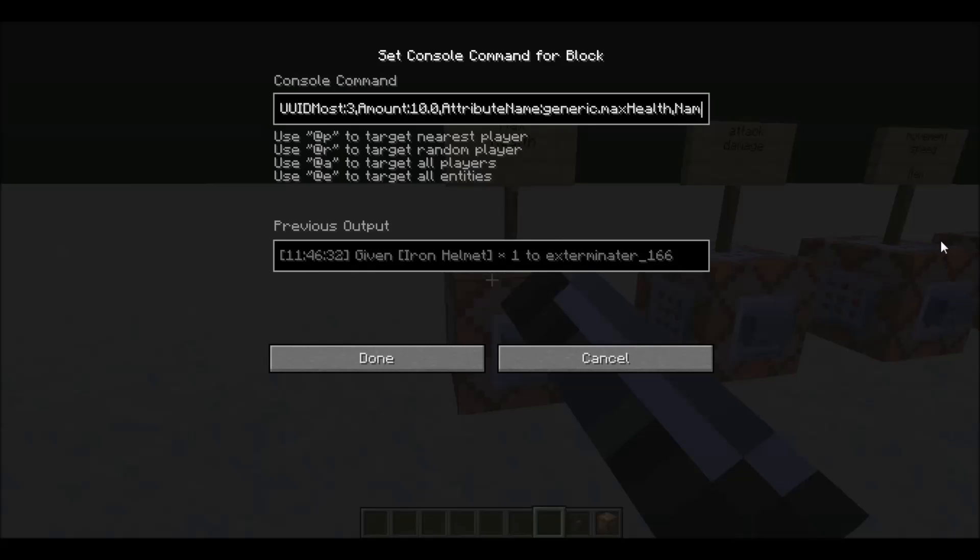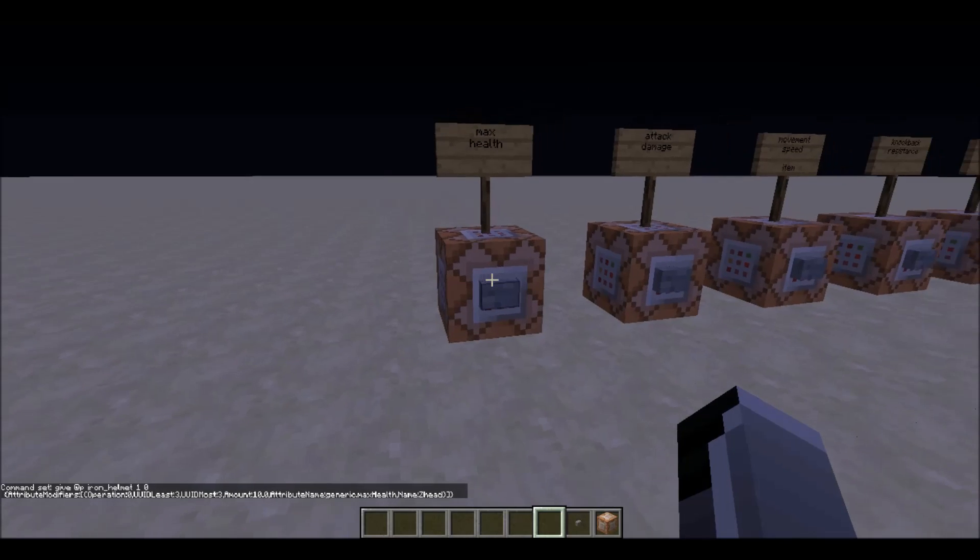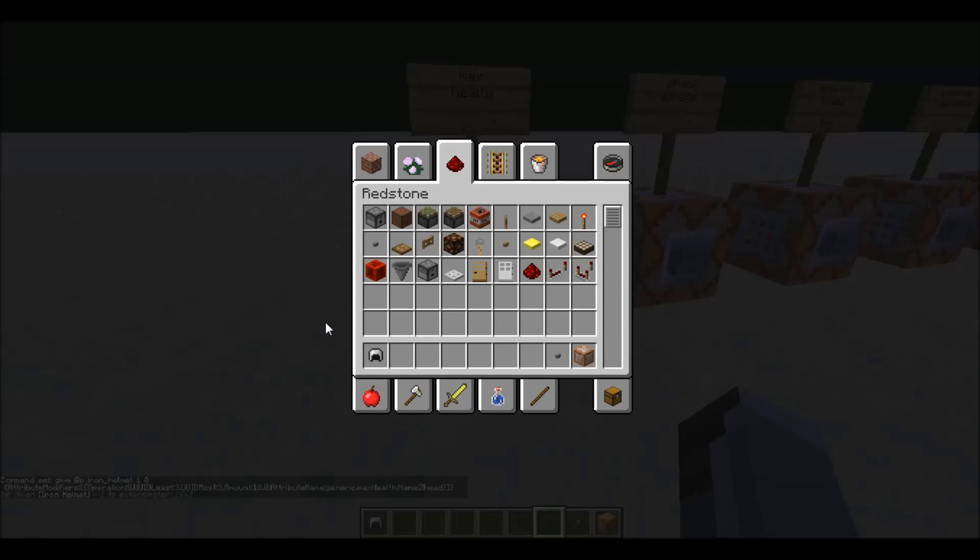The attribute name is the actual attribute — so this is generic.max_health. This allows you to give a player more health. The name behind it doesn't really matter, and the amount is 10, so this is going to give me 10 extra hearts when I put on the helmet.